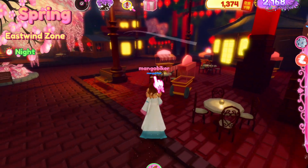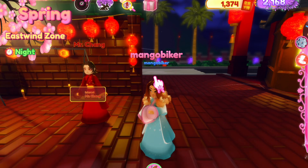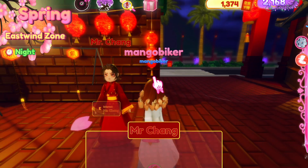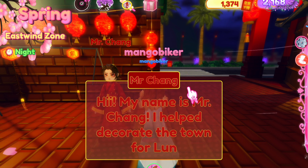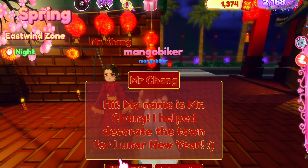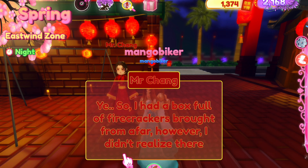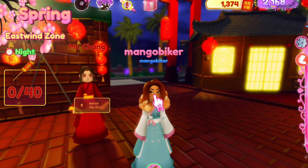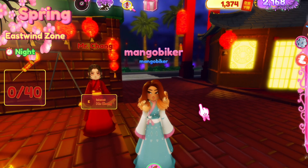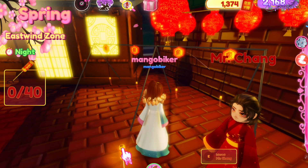...teleport to the East Wind Zone realm where there's a Lunar New Year update, and go over here and talk to Mr. Chang. You're going to want to hold E down and say yes to all of these — click the left side for all of these answers. He should say 'oh yay,' and then you should have this quest on the left side of your screen that says 0 out of 40 firecrackers.